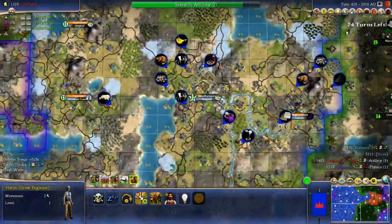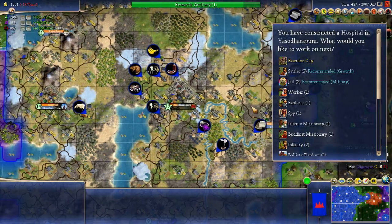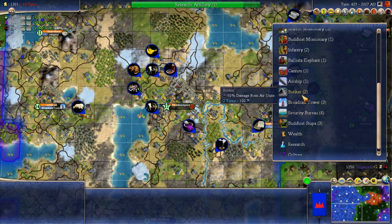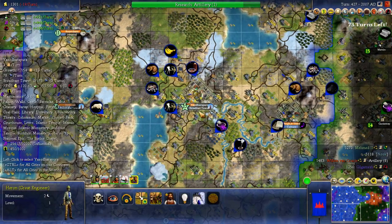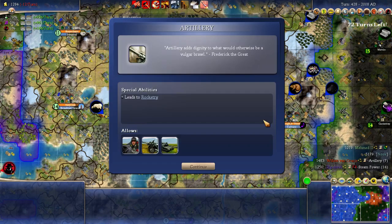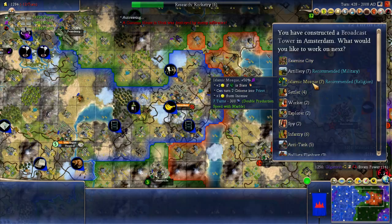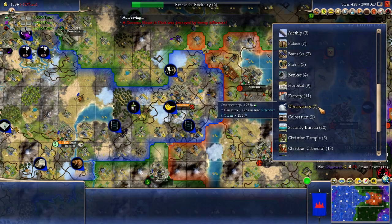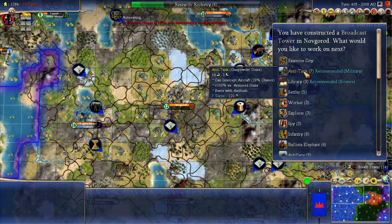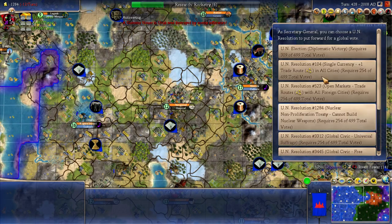I think the broadcast tower is beneficial there. If I can get one more great person, we can get a golden age. Artillery is done. Artillery adds dignity to what would otherwise be a vulgar brawl. Let's try to go to some hospitals. Anti-tank — could be something if I do have to go to war with him. Alright, we're probably not gonna win with this right now anyways. So what could we do to help us out?